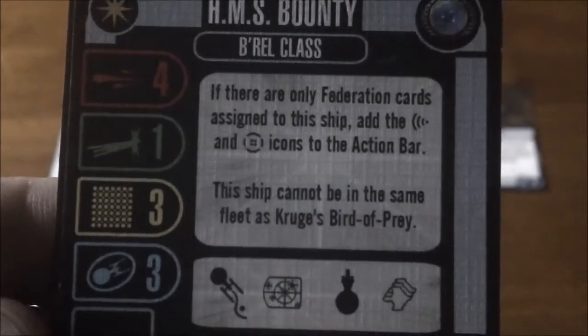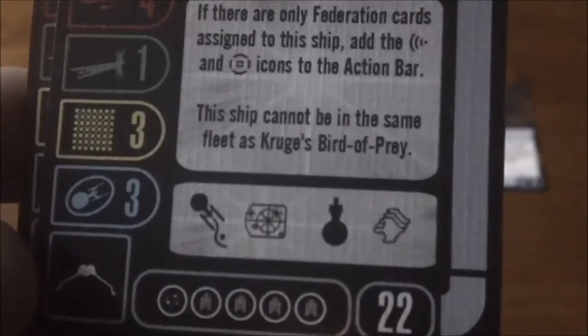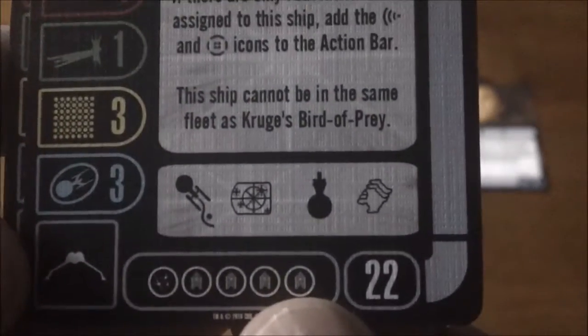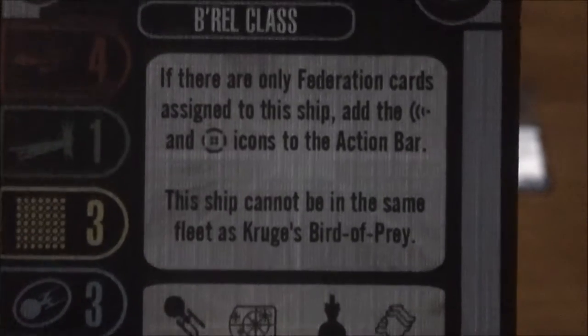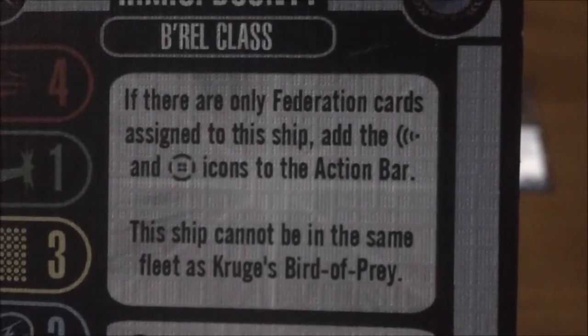Here we have our named HMS Bounty. That one is Federation faction, four attack, one agility, three hull, three shields, one weapon upgrade slot, four crew upgrade slots — I always love those crew upgrades on Federation ships — for 22 points. Evasive maneuver, target lock, cloak, and sensor echo for your action bar.